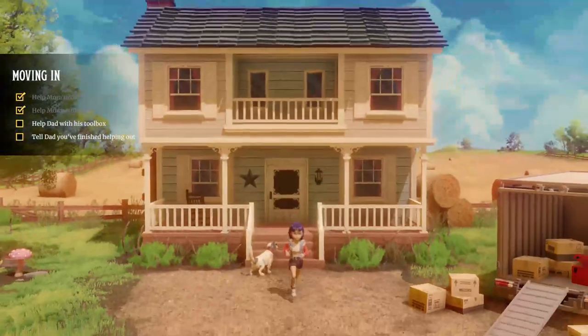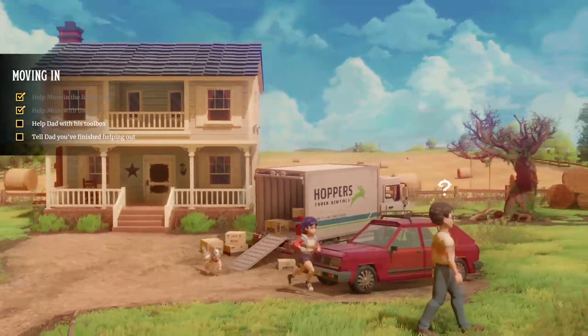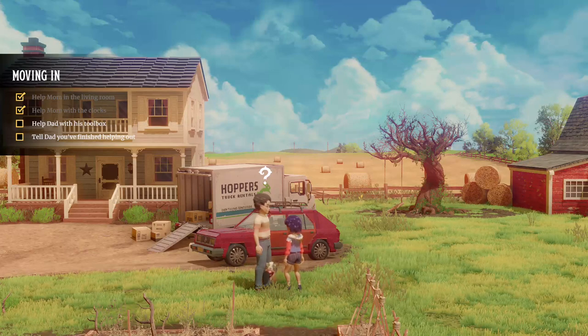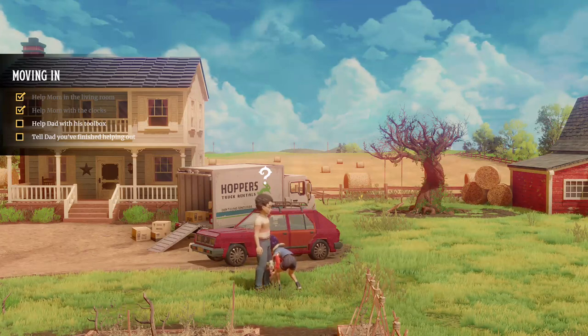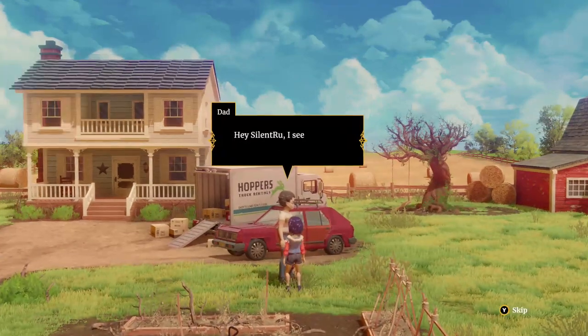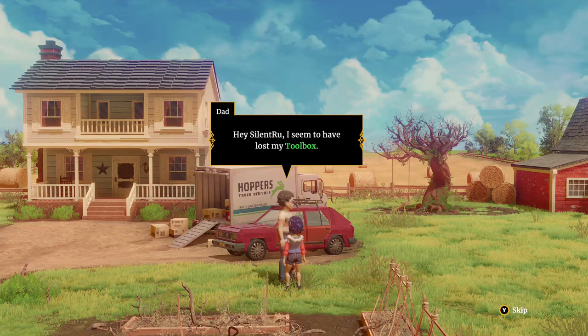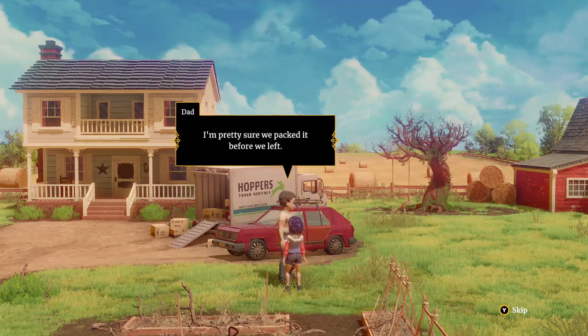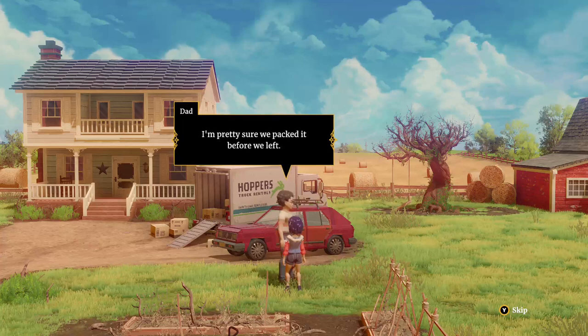Let's help dad with the toolbox, so let's go back outside and go speak to dad. Not the dog - leave the dog alone. There we go. Seem to have lost my toolbox. Oh actually, we've just got an achievement for petting the dog. OK so maybe do pet Waffles then - it's only 5 game score but it's an achievement nonetheless.